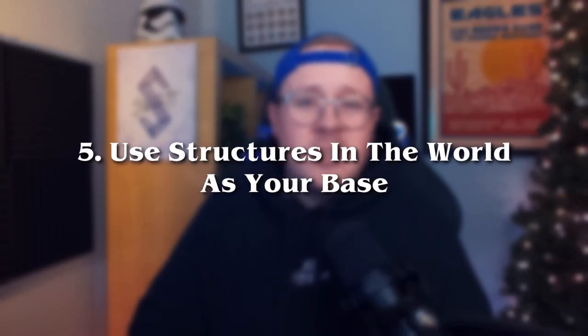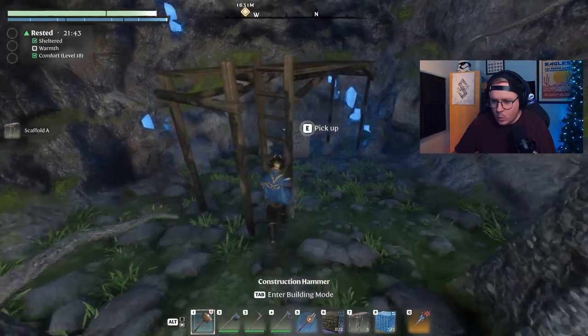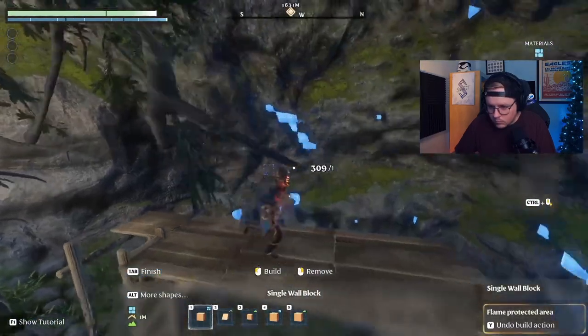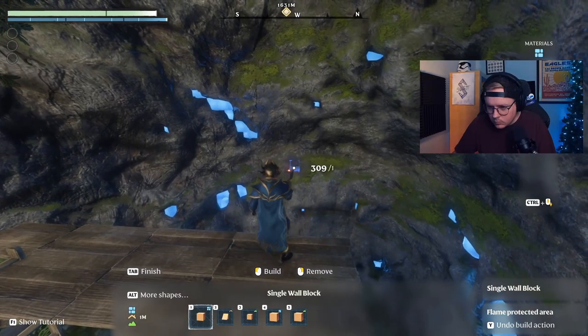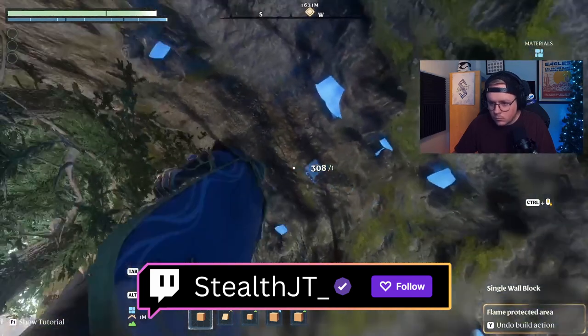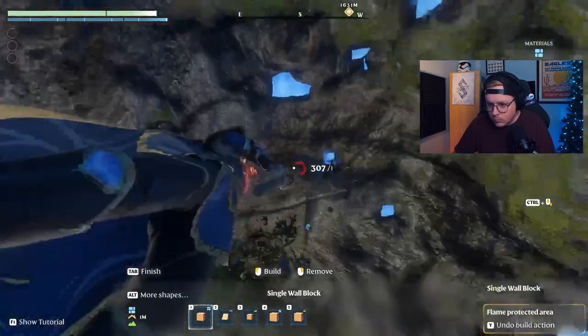Tip number 5: if you aren't super into building mega structures for your base, or want something that feels homey without having to spend a ton of time and brain power playing interior designer, drop a flame altar at one of the many abandoned buildings around the map that is to your liking. Then all you'll have to do is patch some holes in the walls, maybe fix a roof, and you'll have a fully fledged homestead for about 10% of the effort. My buddy and I are actually working on renovating an entire town and turning that into our base right now, so if you'd like to see more of that, there'll be a video coming about that later, or you can check out that progress live on my Twitch channel — link down below.